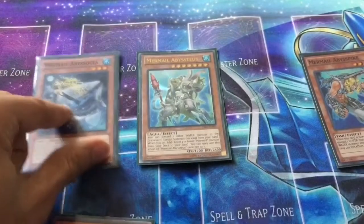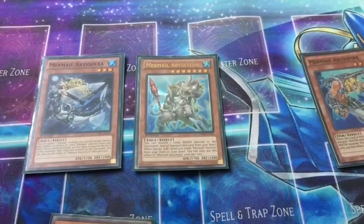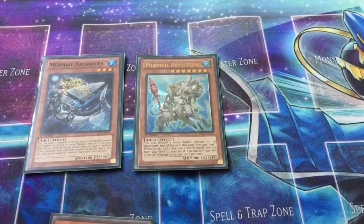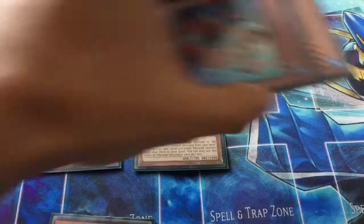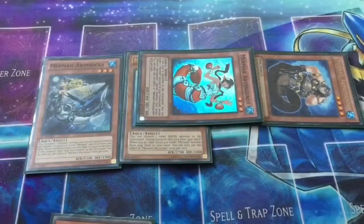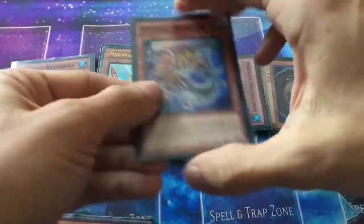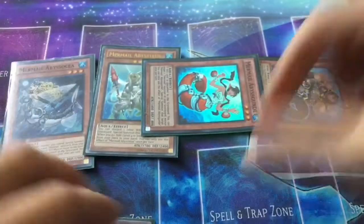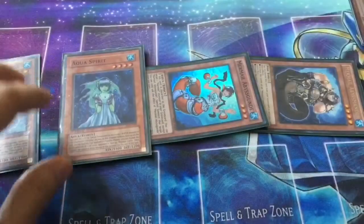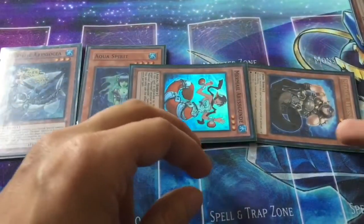You can easily modulate the graveyard in the event that you want to go for a Moulin Glacier play. Do keep in mind, though, that Neptibus can only activate each of its effects once per turn — it is a hard OPT — though you can activate both effects of Neptibus only once per turn. One of my favorite first turn combos that I found very recently allows you to make a board of two Bahamut Shark and two Totally Awesome with three cards on your first turn.